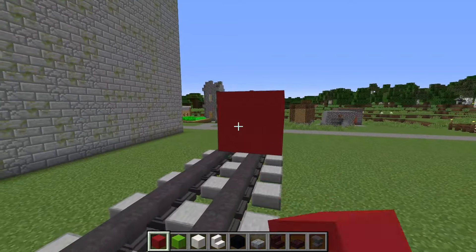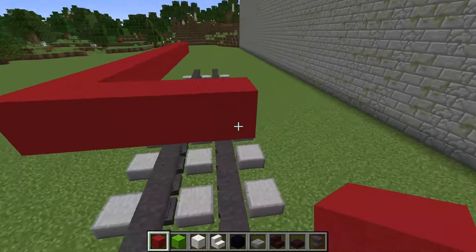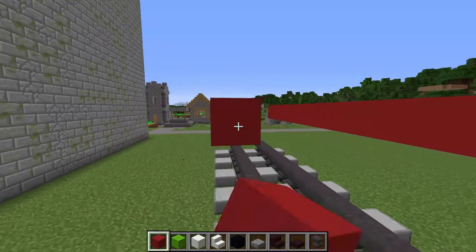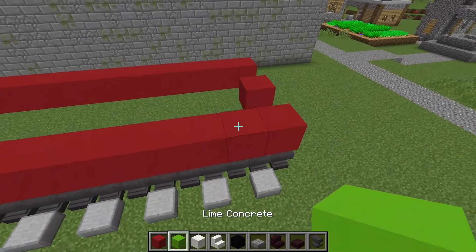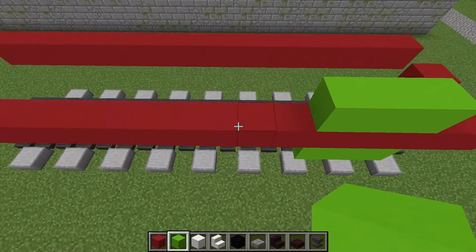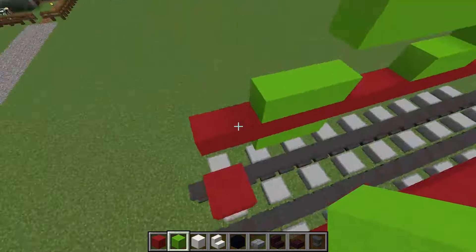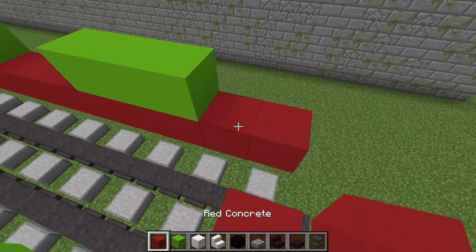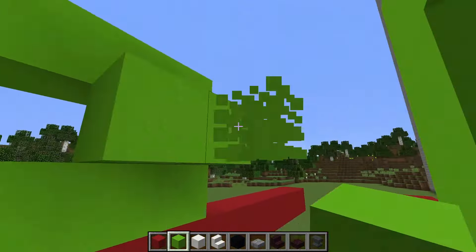I'm starting the construction of the train itself from red concrete blocks. I'm continuing the construction. Half is ready, just a little more. I'm putting green concrete blocks and building a locomotive body out of them.